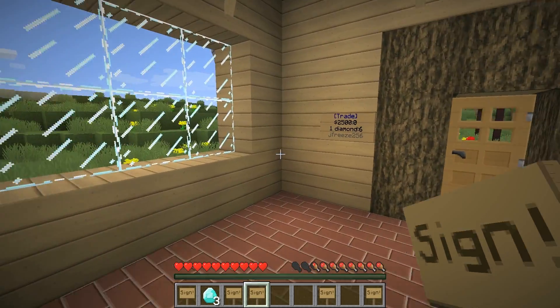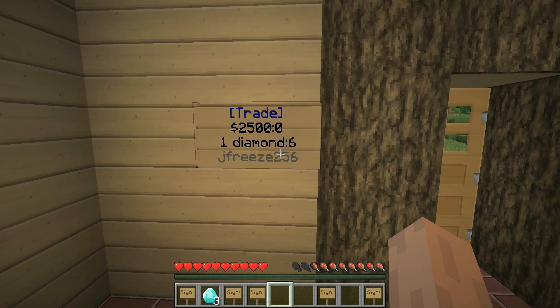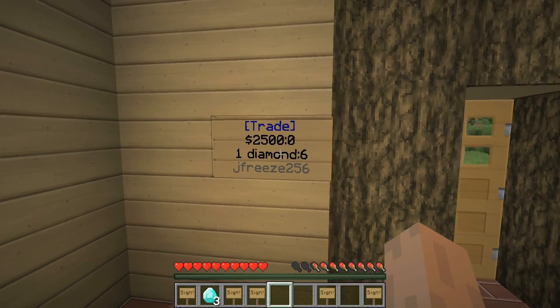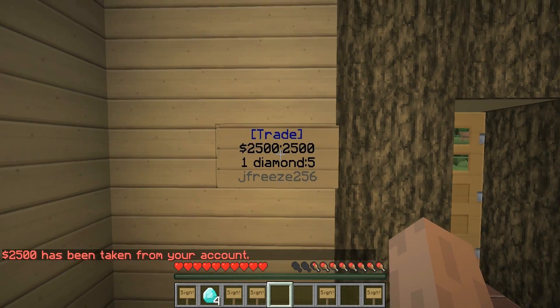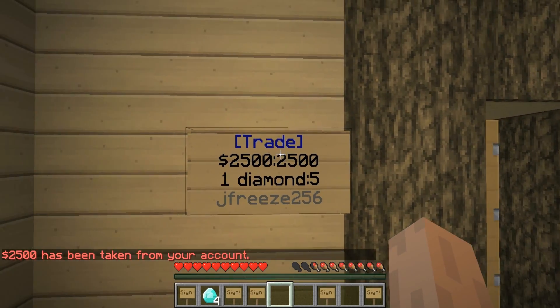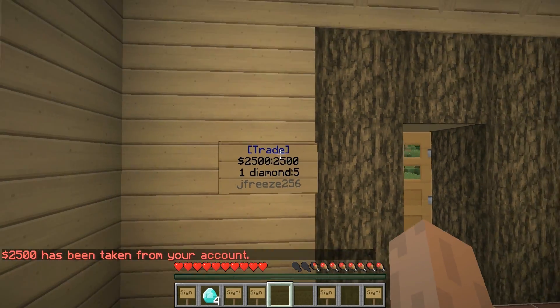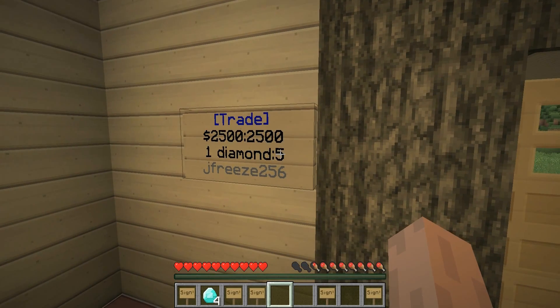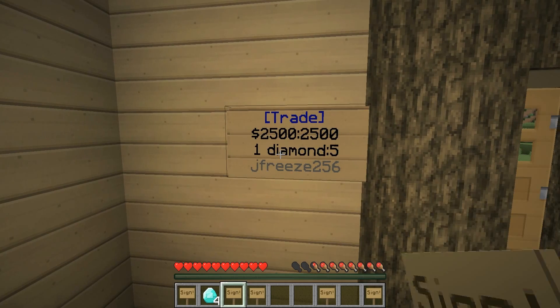We've got a sign from one of our friends on the server here. Let's show you what happens when you purchase a diamond — right-click. It says twenty-five hundred dollars has been taken out of your account, and as you can see, twenty-five hundred has been added to where it used to be zero, meaning this sign is now holding twenty-five hundred dollars. These six diamonds that were here drop down to five because one diamond is now in my inventory.